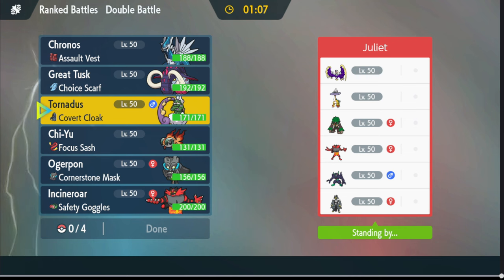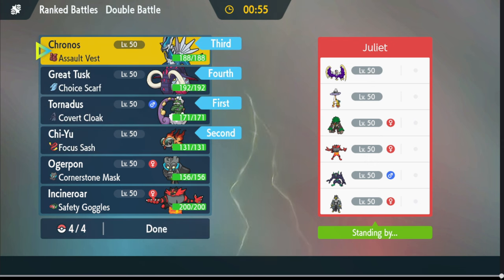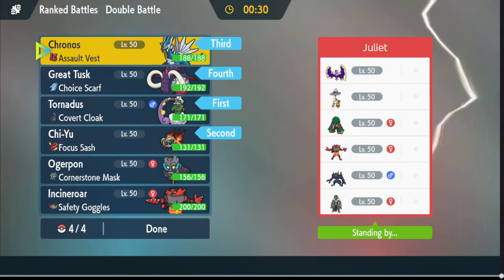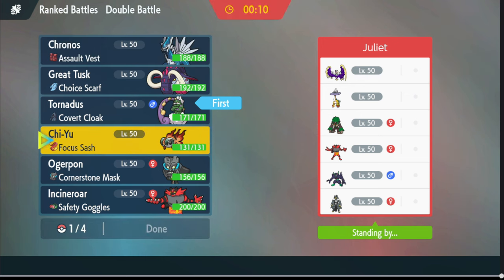Okay, let's figure out who we're bringing for the next battle. Do we just do the same thing? We always have to bring Dialga here, or Ogre Pon is kind of good here too, especially if that's the setup. If it makes me not want to go to Dialga, because then I'll be really weak to Chi-Yu. I'll bring these four then.